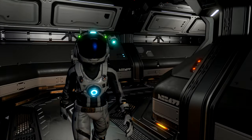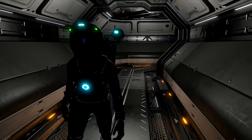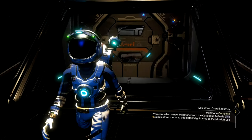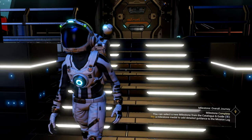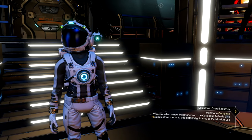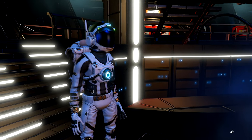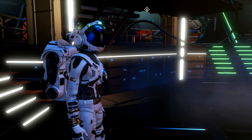Today we're going to make first contact with a new galaxy. That is why I'm on the side of my freighter right now. Because if you want to travel to a different galaxy, you need more than your spaceship can do. You need the power of a freighter.